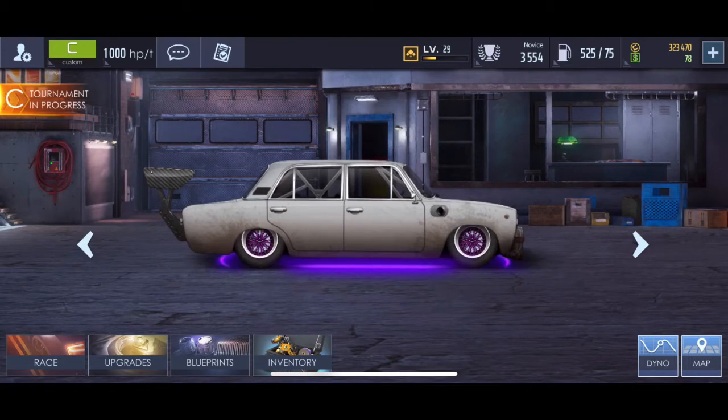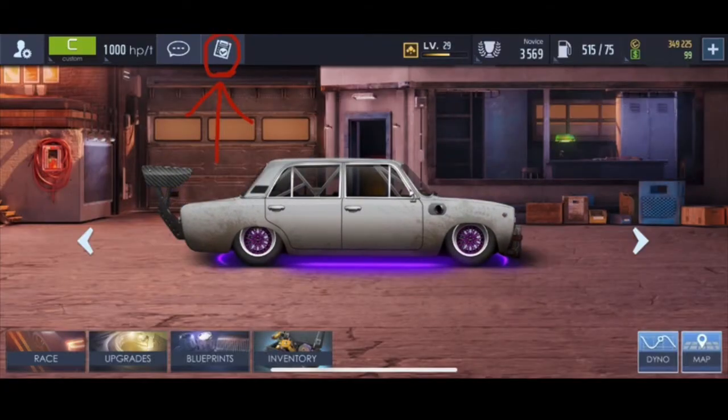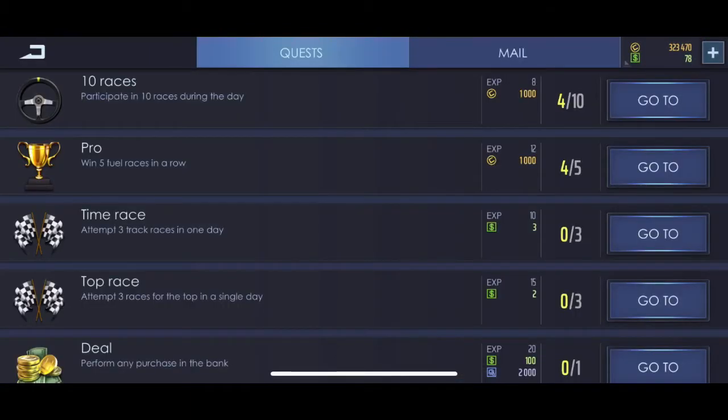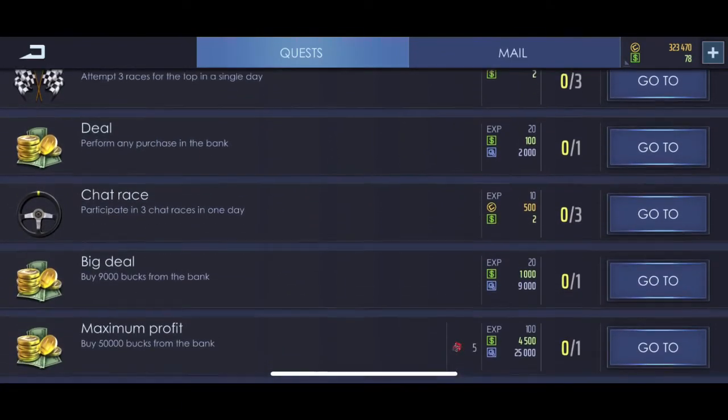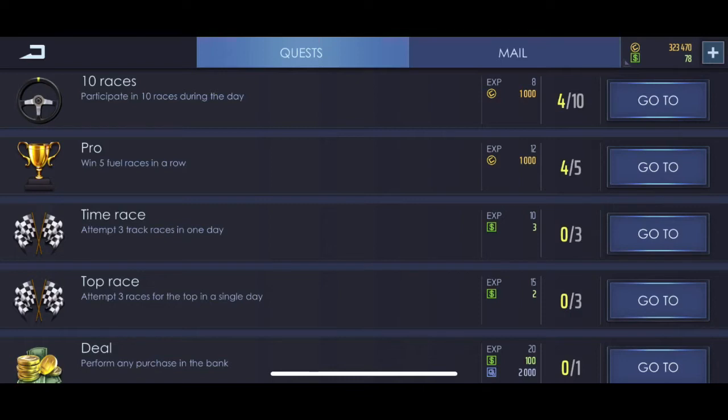The first one is to always do your daily admissions. So right here, next to the chat button, there's a little clipboard. If you click it, you'll see all your quests, which are kind of like daily admissions. If you do all of these, you can get a ton of experience, green, and coin. Coin is the little C with a circle, and green is the money with the square — that's why people call it green.